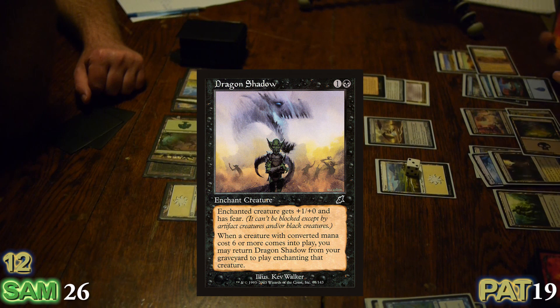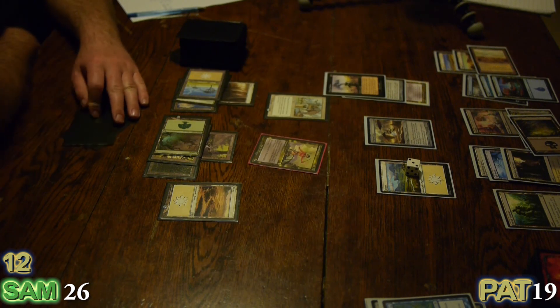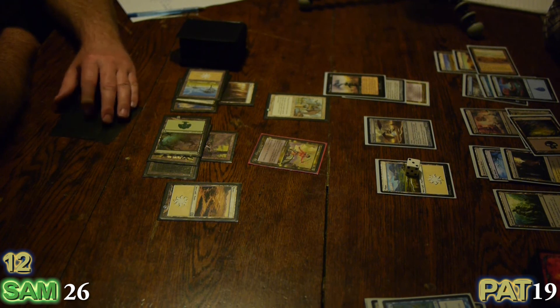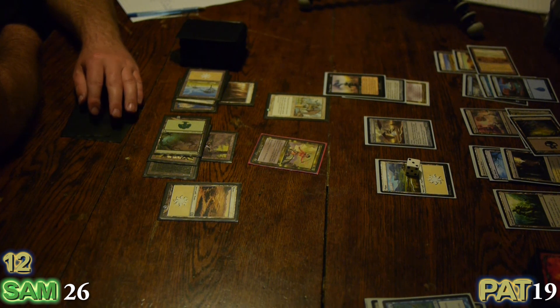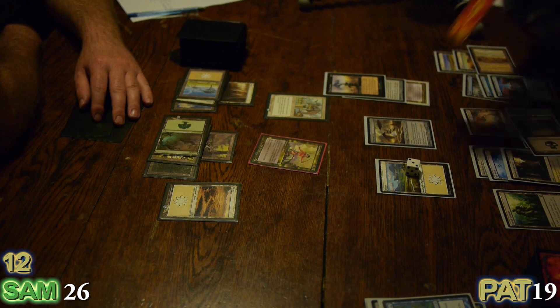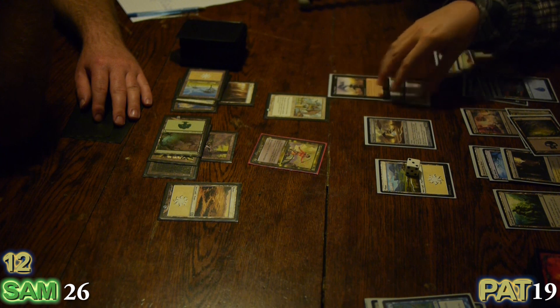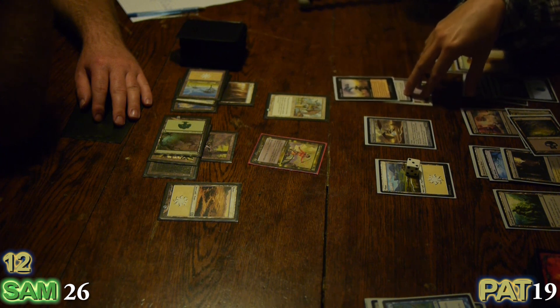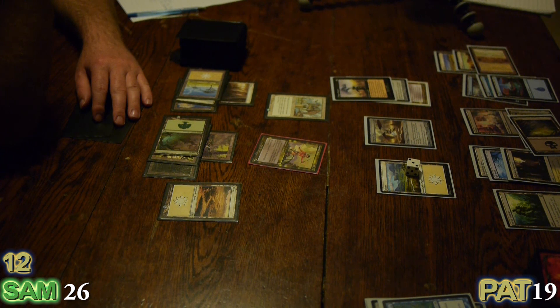So I'm going to cast Dragon Shadow — enchanted creature gets plus one and has Fear. But Isha doesn't receive damage from the creature. Isha's problem is she's white — nothing extra to that statement, but it's important in this context because she can't deal with Fear. She's definitely afraid of Dakon at this point.